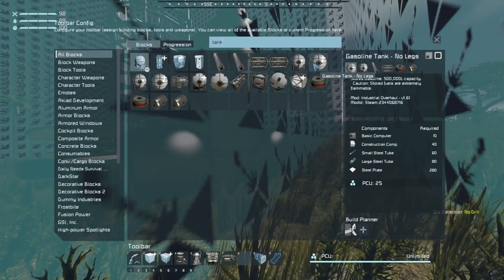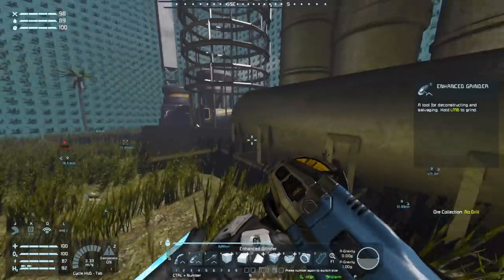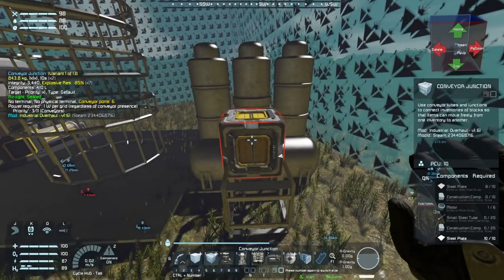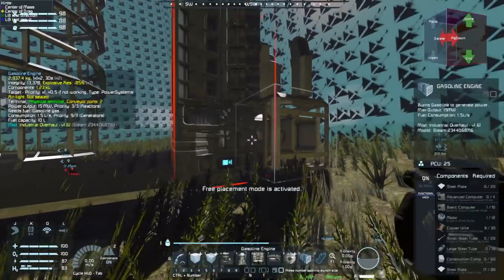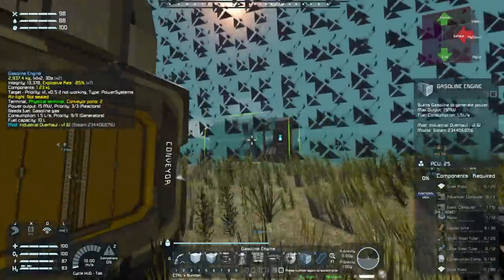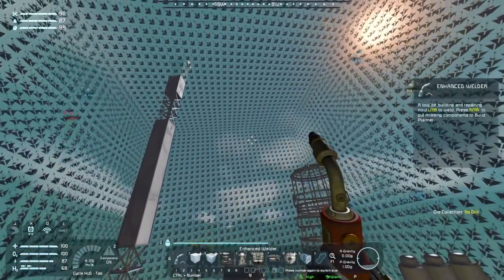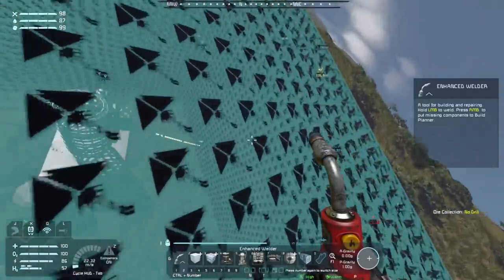We'll go conveyor junction and then put a tank on top, and that way we can conveyor out with our gasoline engine off the back. There we go — that should be everything we need for a simple gasoline setup, just enough to get things functioning. Everything is within the buildable zone so I should be able to turn those build-and-repair areas off and get to work building this thing up and getting it functioning.